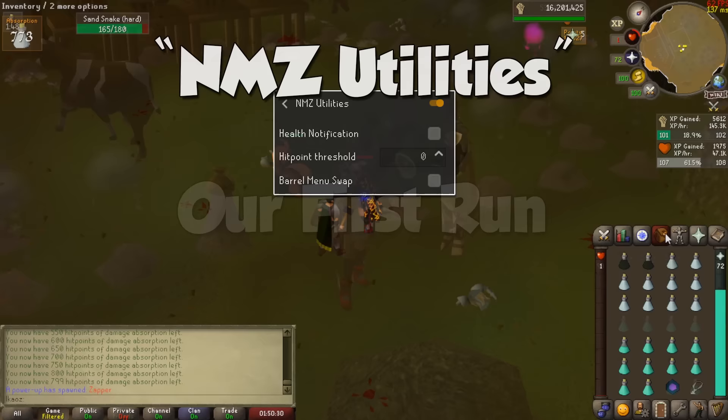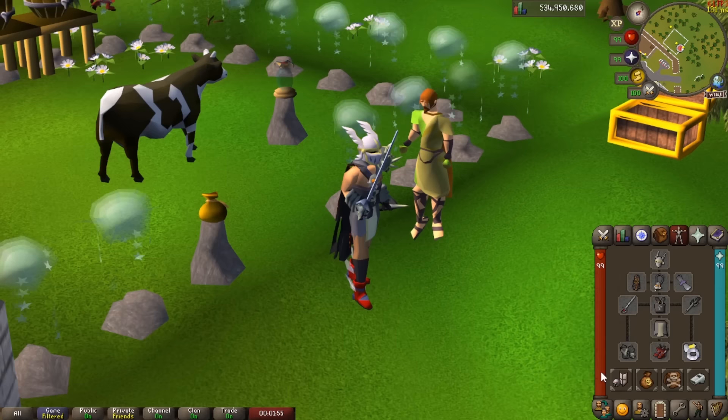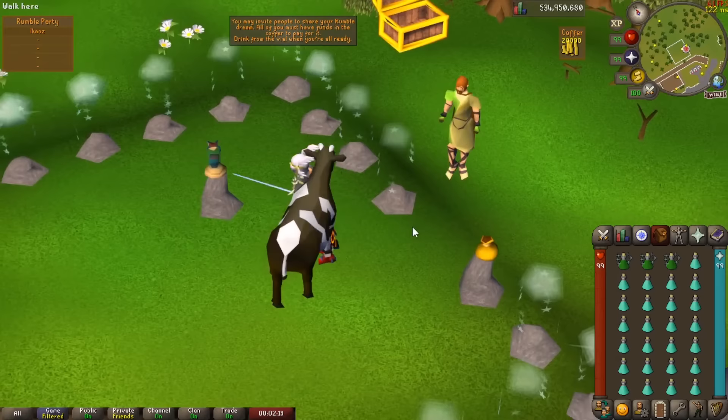Alright, it is time to go in, but if this is your very first time doing this activity, we are going to do things slightly differently. Because you have no points and therefore cannot buy any of the essential potions in the Nightmare Zone, grab whatever setup you choose to go with and take 3 divine super combat potions, or even just super combat potions will do fine, and then fill the rest of your inventory with prayer potions. Deposit money in the coffer, talk to Dominic to choose a custom rumble hard game, and then click on the potion in the middle of the closed off area.